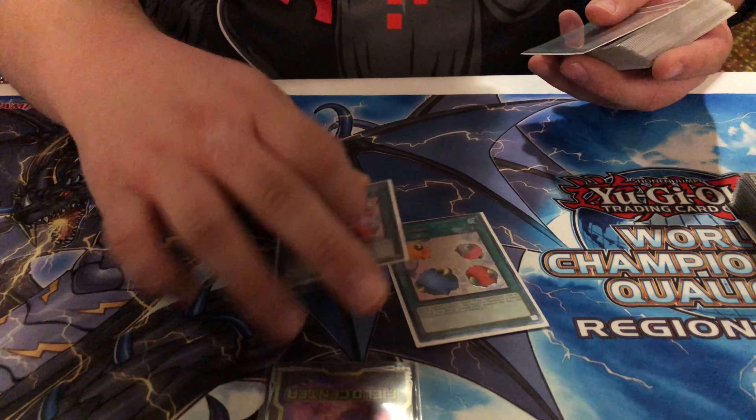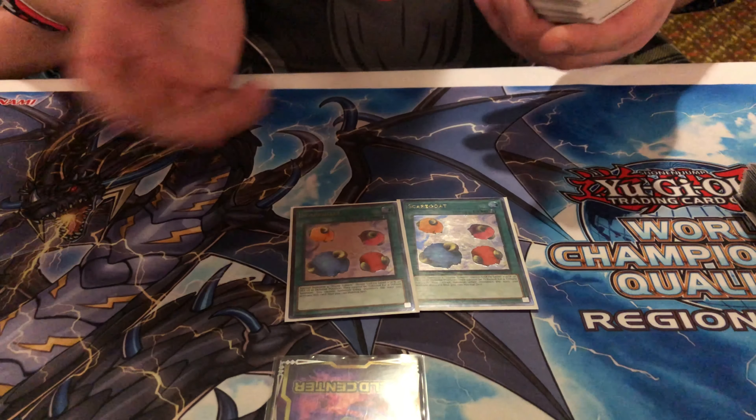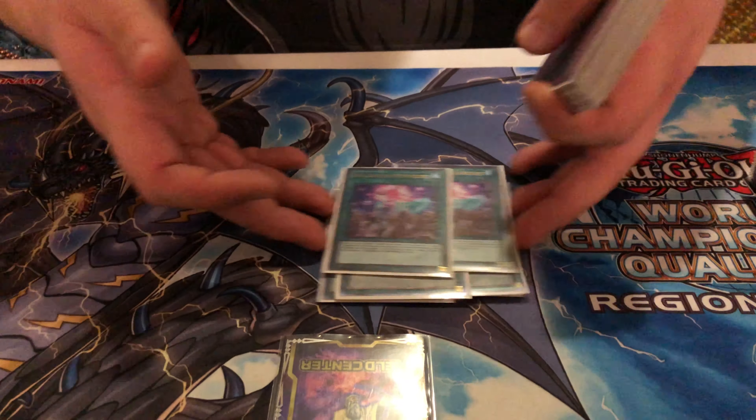For Spells, Double Goats — amazing to just jumpstart the extra deck, everybody knows that. Double Secrets and Double Knowledge for the draw engine.